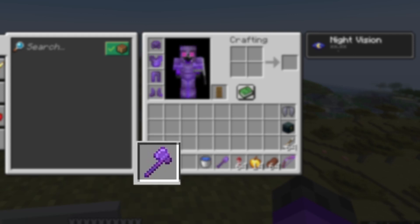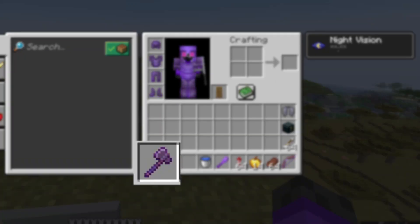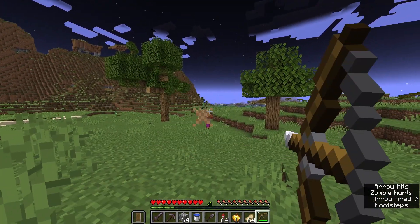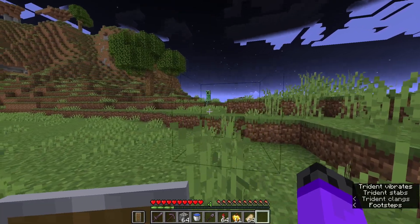Then you should carry an axe, which can be used as a weapon as well as a tool, so you can save an extra inventory slot you would otherwise use for a sword. Speaking of weapons, having a ranged one is also very useful. If you use a bow or a crossbow, you'll have to spare a slot for arrows. But instead you can use a trident if you want.